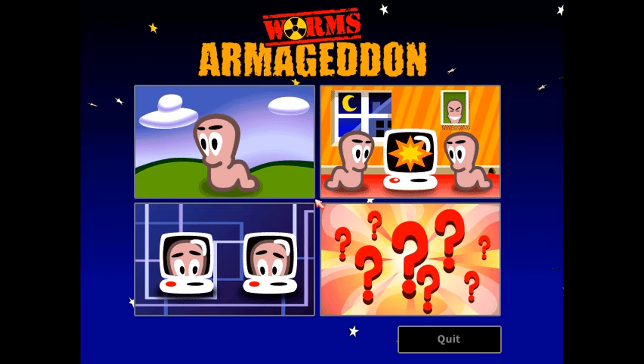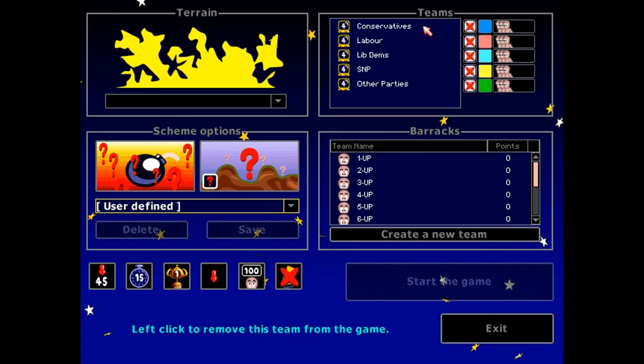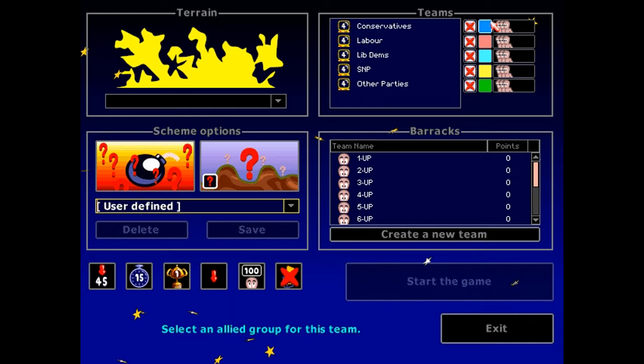So let's dive in and I'll show you how it works. I've set up AI teams for the UK's major political parties — the Conservatives and Labour, coloured in their usual blue and red. The Lib Dems ought to be orange, but that isn't an option, so they just have to have light blue. Yellow was the only vaguely orangey option and the SNP is supposed to be yellow, so they get dibs on yellow.